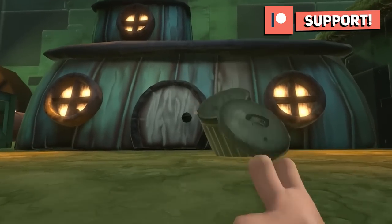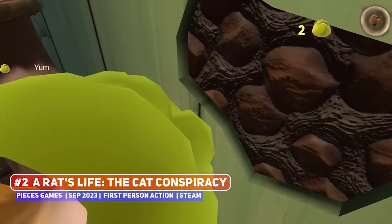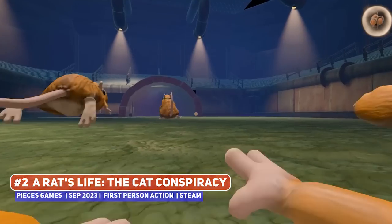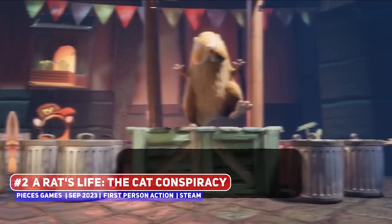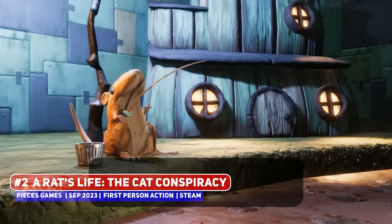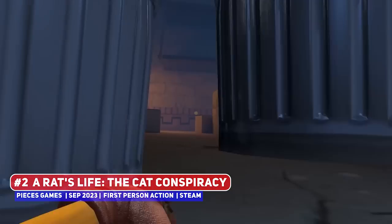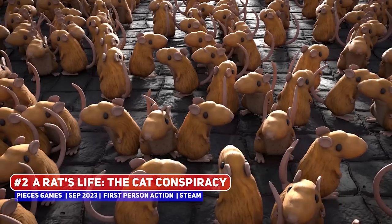A Rat's Life: The Cat Conspiracy looks like one of the more interesting indie games to come across, where you play as a rat in first person. The developers talk about an interconnected map and RPG-like systems with gear, equipment, and new rodent skills to learn, so it may have some metroidvania influence as well. It's not all cute and cuddly — developers warn about dismembered rats due to the ever-present danger of cats — making it potentially intense in action segments. It's a unique title, though the first-person rat perspective may risk motion sickness.